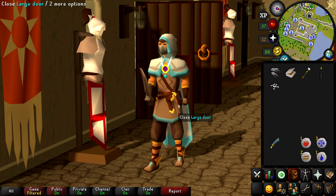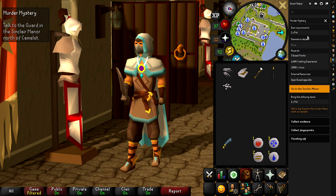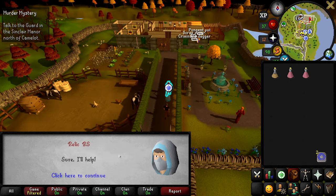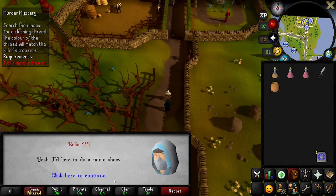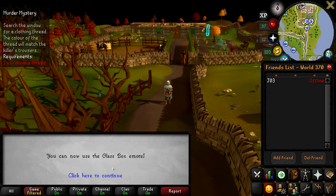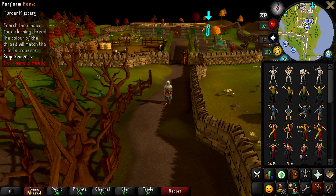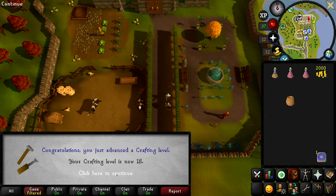The next quest is Murder Mystery — I've never done it before and have never even heard of it. All we need is one pot, and it should give us some nice crafting XP. Along the way I had a mime random event and unlocked the glass box emote — we only need three more emotes to complete the set. Murder Mystery has been completed, giving us three quest points, 1,406 crafting XP, and 2,000 GP, bringing our crafting level up to 18.